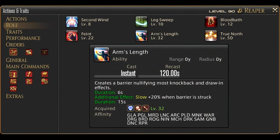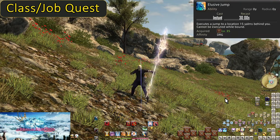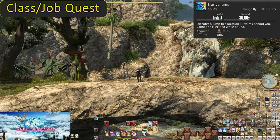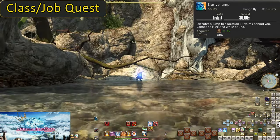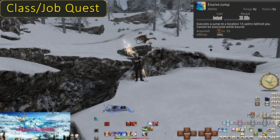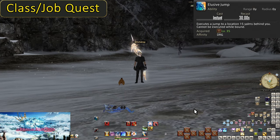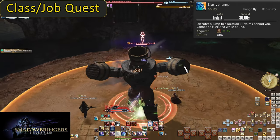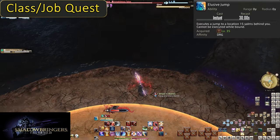When we hit 32 we get the role action Arms' Length. Level 35: Elusive Jump. On a 30 second cooldown, this is a utility skill that causes you to jump backwards 15 yalms. It's a really quick flip that moves you pretty far away. The newbie mistake is to use this to get away from bosses. It can be used for this and can get you into a safe position to avoid enemy AoEs. However, in most cases a short walk is more than enough. Instead of a gap creator though, you can use this as a gap closer — anytime you need to walk or sprint out of range of a boss, backflip back into range.